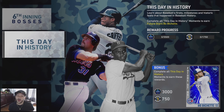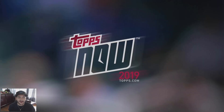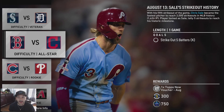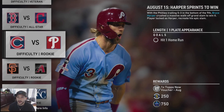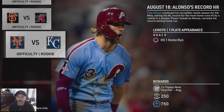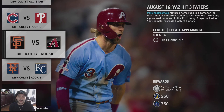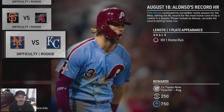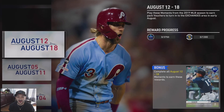I like that they're starting to give out diamond players with these moments - it definitely adds value. We also have new Topps Now moments for August 12 and August 18, which also gives a diamond player. You get an 87 overall Kyle Seager, 3,750 XP, and 1,300 stubs. Objectives: hit a home run with Seager, strikeout five batters with Chris Sale, hit a home run with Bryce Harper, hit another home run with Mike Yastrzemski, and hit a home run with Pete Alonso.